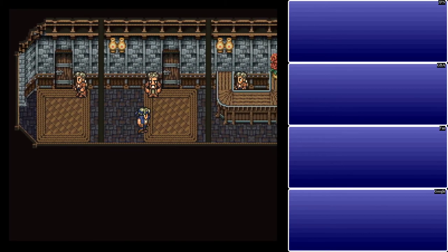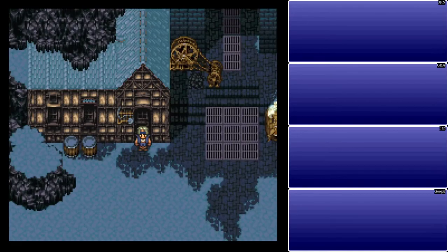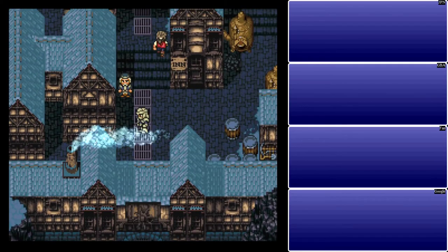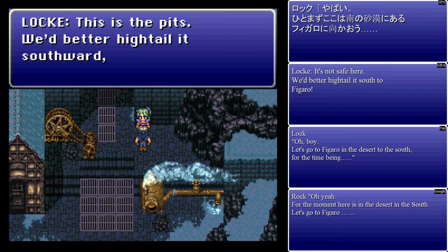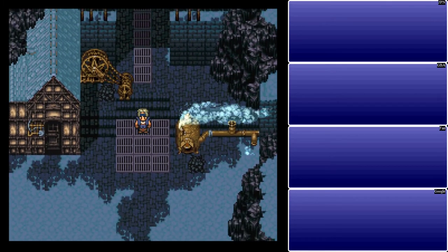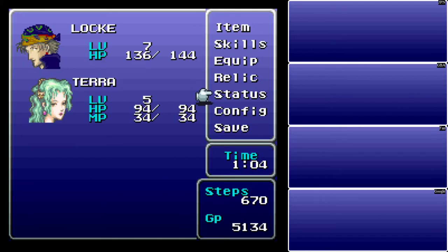I'm going to go over some of the basic stats on how the game works, but I'm going to do that outside. Let's see if we can go back in here — the place we just escaped from. The theme that plays on the world map this time is the Narsh theme. By the way, the place we were in was Narsh, if I didn't mention that earlier.